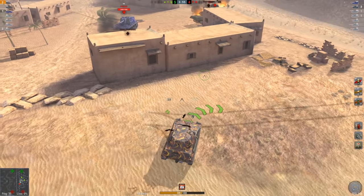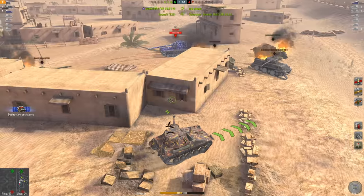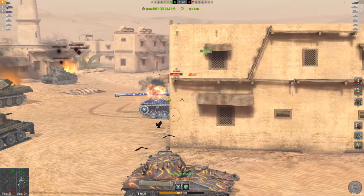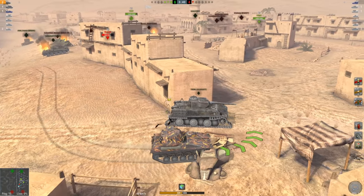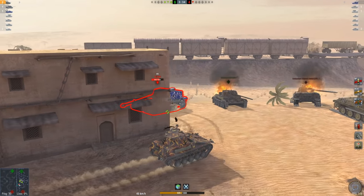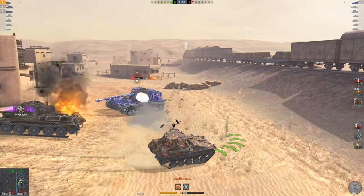We've got the Sturer Emil right there, who is another tank I don't necessarily want to play with. Let's see if we can get the Sturer Emil — a guy I would love to get with HE. So there's one HE into the side of him and one more for good effort. That one did not pen, but we still got the HEs out. The Sturer Emil is so slow that I should easily just be able to come up behind him and get another HE right in.